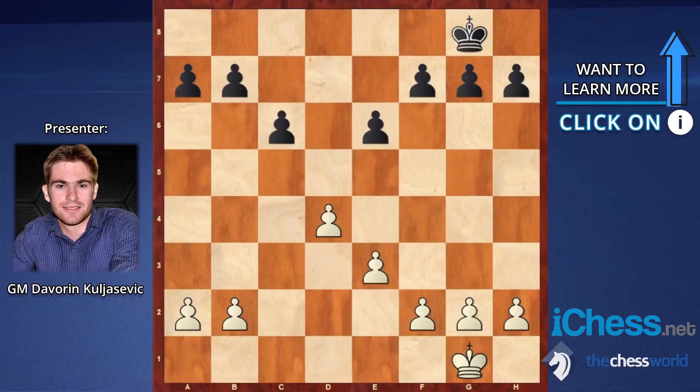Similar to the Caro-Kann structure is the Slav pawn structure, where instead of the pawn on the C-file there is one on the E-file. Even if White pushes E4 and has a central advantage it's not that easy to do anything with it. It's very important for White to organize play on one of the flanks. The semi-open C-file gives opportunities to play more on the queenside, but attacks like E4-E5 and bringing pieces closer to black's king are also possible.